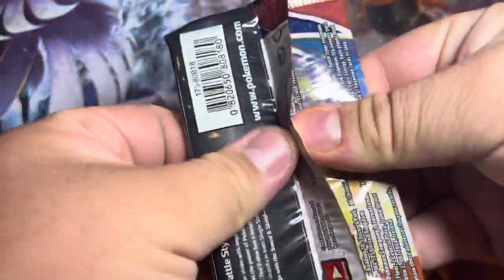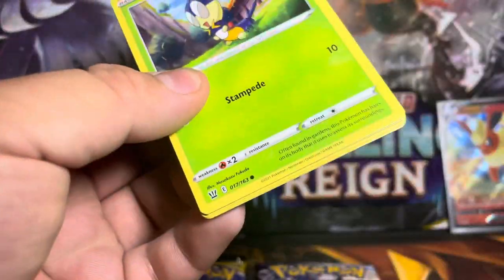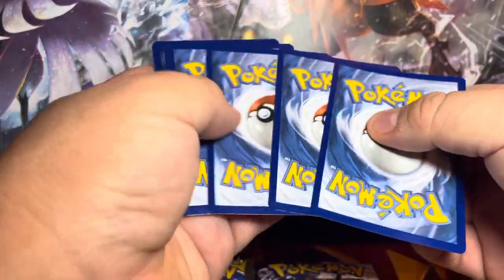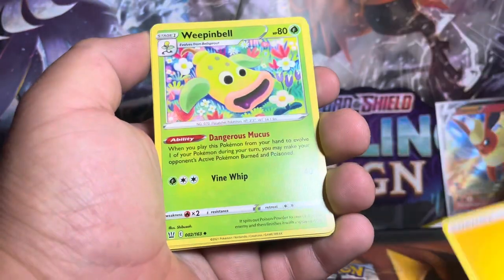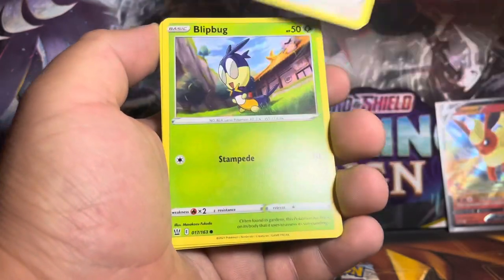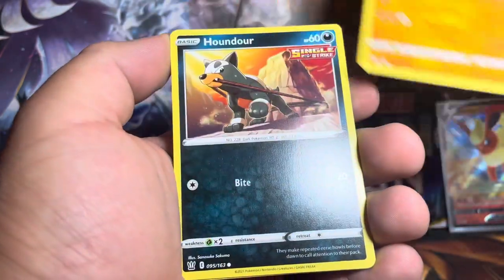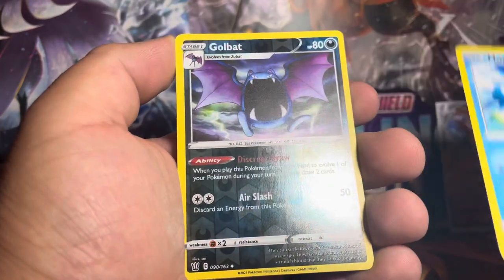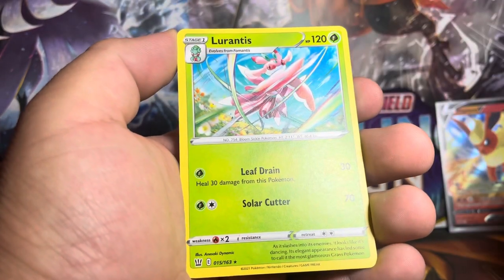What do you guys think — is it worth it opening the tin? Retail is $19.99, so $20 for the tin. Here you go, you guys — one, two, three, four energy cards, Weepinbell, Aipom, Silicobra, Houndour, Litten, Horsea. Reverse holo Golbat, and for our rare, non-holo Nidorina.